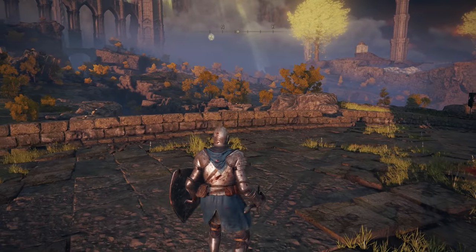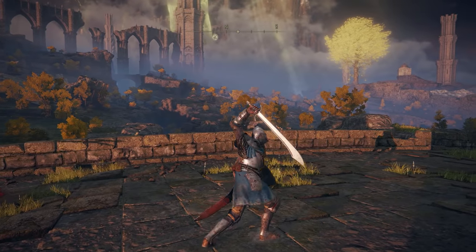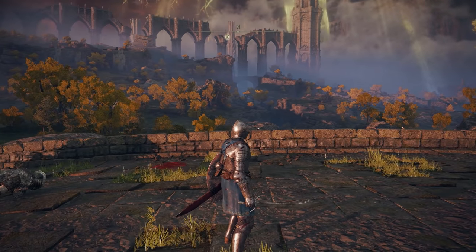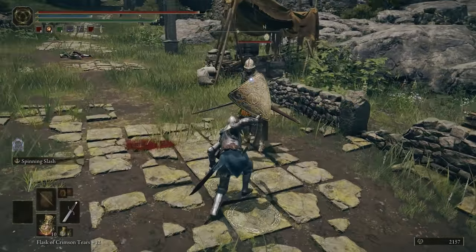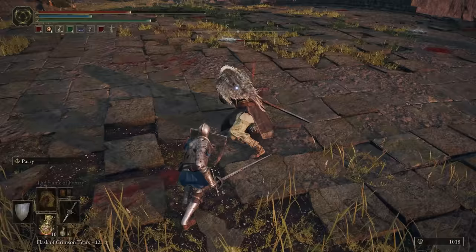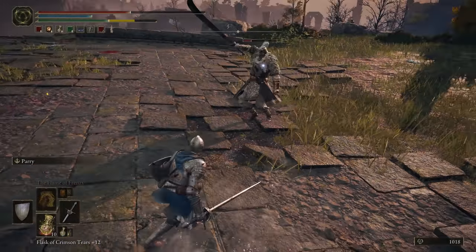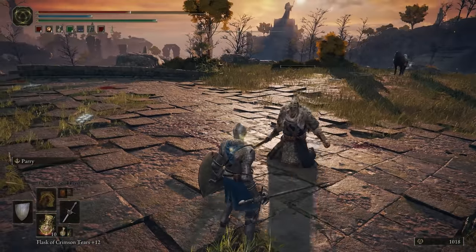Charged attack dodge cancelling. With curved swords and thrusting swords, if you tap dodge while charging a heavy attack, you'll do a flip or backstep move that can be used to avoid attacks while also damaging the enemy at the same time. This is incredibly useful as a PvP mix-up tool as well as a way to save yourself from a charge attack you shouldn't have committed to. There was a similar move in past games, but the input for doing it was changed, so even Souls veterans may have missed that this still exists.